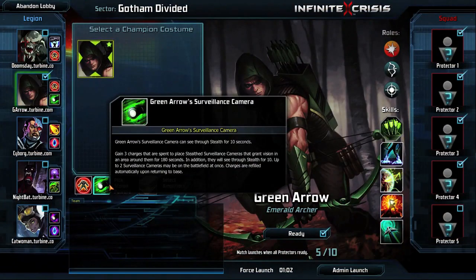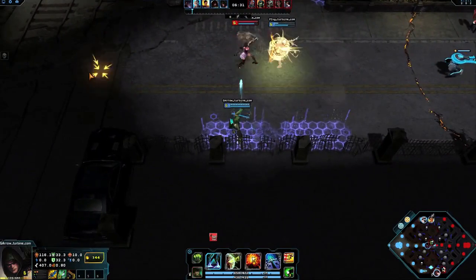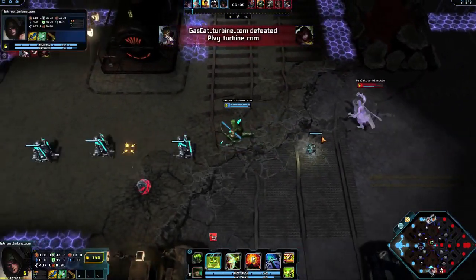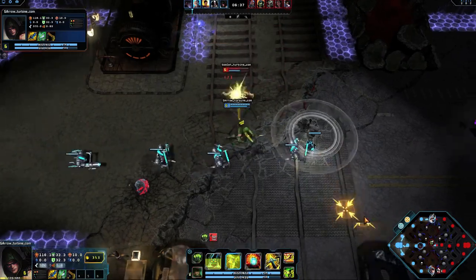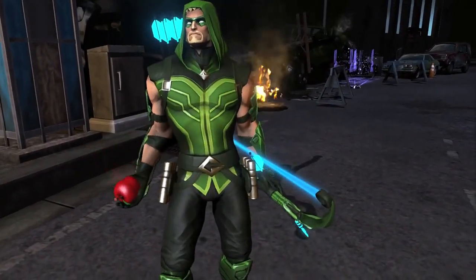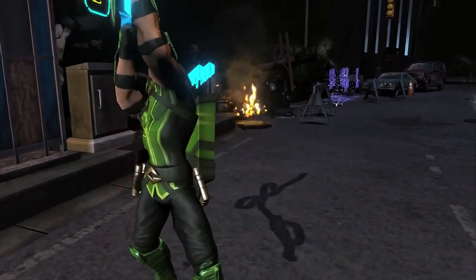For several seconds after being placed, Green Arrow's surveillance cameras can see through stealth, revealing enemy cameras and champions. This is especially useful to counter surprise attacks by champions with stealth, like Gaslight Catwoman and Nightmare Batman. Bring in Arrow for every occasion as Green Arrow.